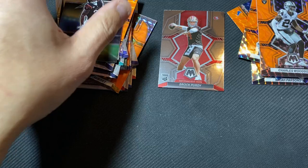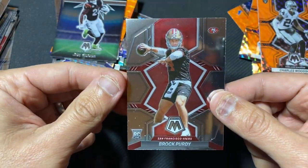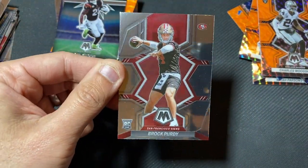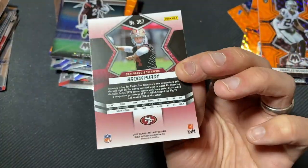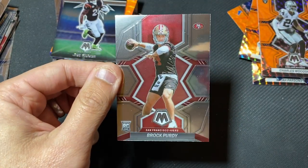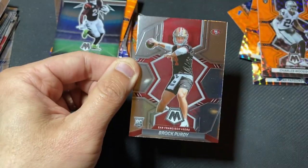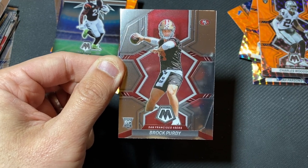Nothing crazy in that pack either. But mission accomplished — got a Purdy with a bunch of stuff on it. I think it's just flaky stuff that comes off easily. Looks in pretty good shape. A parallel would have been nice, but we'll take a base card — because right now they're flying also. And we've got the severed leg picture also. Alright guys, thank you for watching. Take care of each other. Have fun ripping.